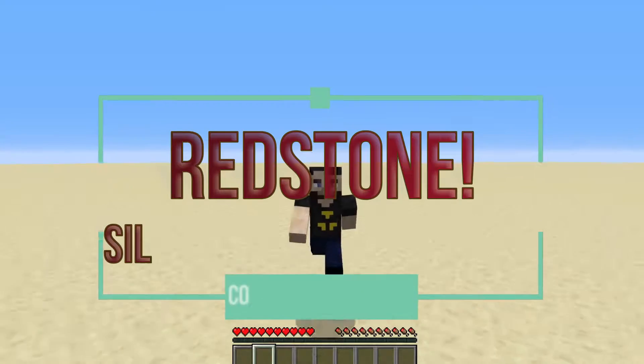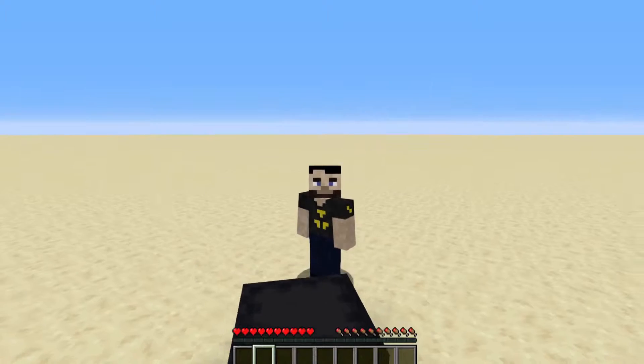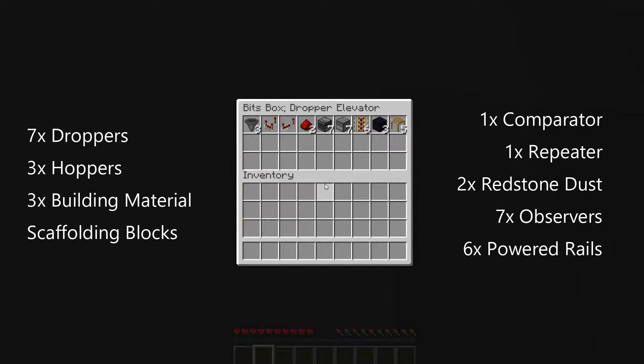Welcome to Dave's Minecraft Storage Solutions. Today we're putting together the Silent Dropper Elevator. You can find what you need in this bits box, but if you don't have a bits box the items can be found on screen and down below in the description.